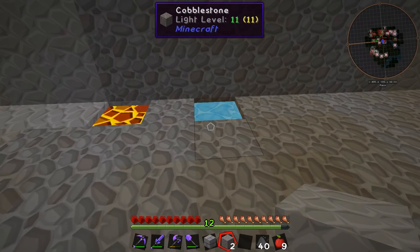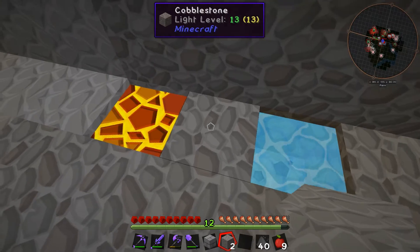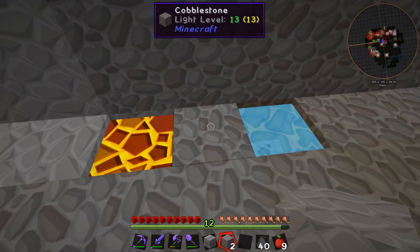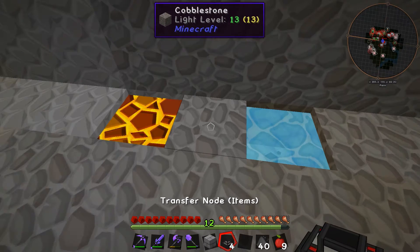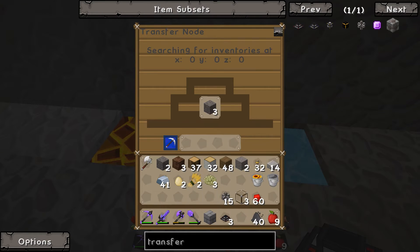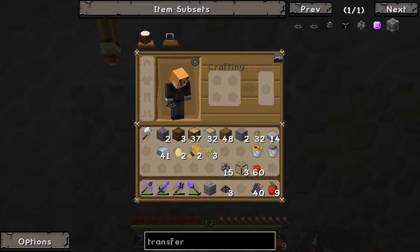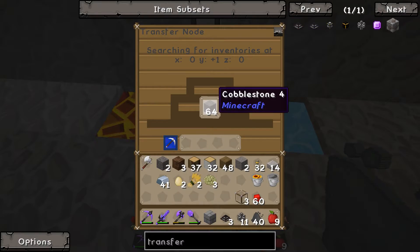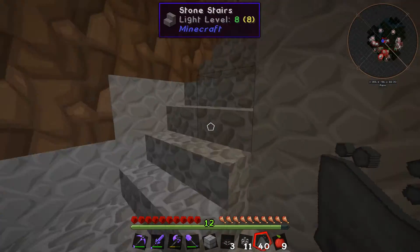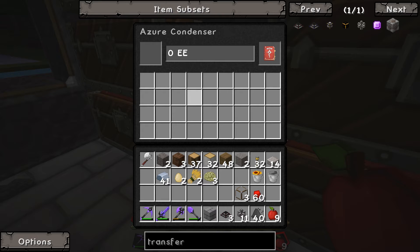Here's something I prepared earlier. With the transfer node from Extra Utilities you can easily make a cobble gen system — just water on one side and lava on the other. As long as you don't break the block between them you won't get obsidian, which always happens in skyblock. You just whack the transfer node down on the cobble block, throw in the World Interaction Upgrade, and it starts making cobble. Easy as that.